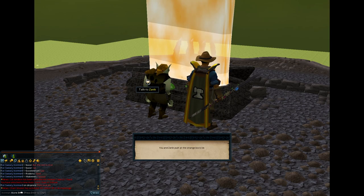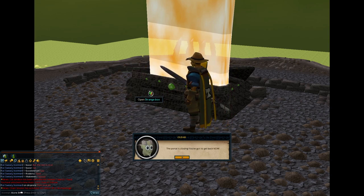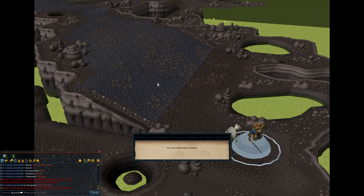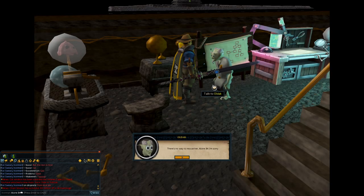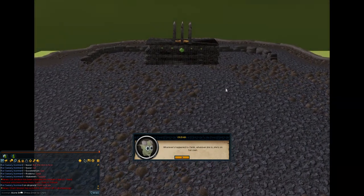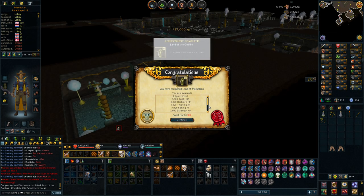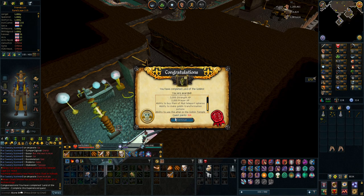I'm actually taking a break from archaeology to complete a quest — the Land of the Goblins. The reason why I'm doing this is because this is the last requirement I have to do for a mystery in the Infernal Source, which is archaeology related. If I do the contract class, after that I can do a mystery called Dagon By, which unlocks the Ancient Summoning, which is going to allow me to use Ripper Demons — super strong for PVMing. So I want to get this done as soon as I possibly can.